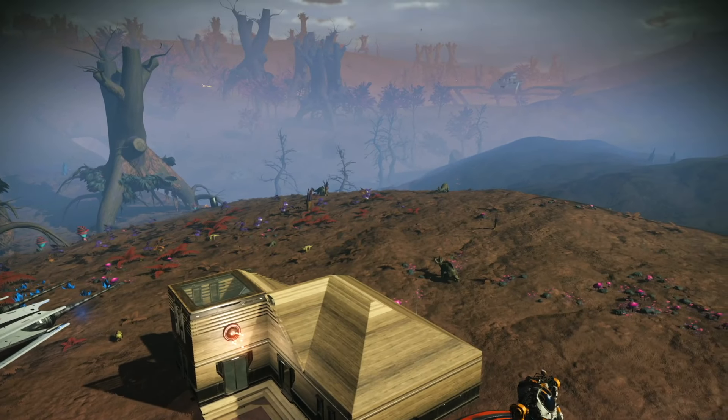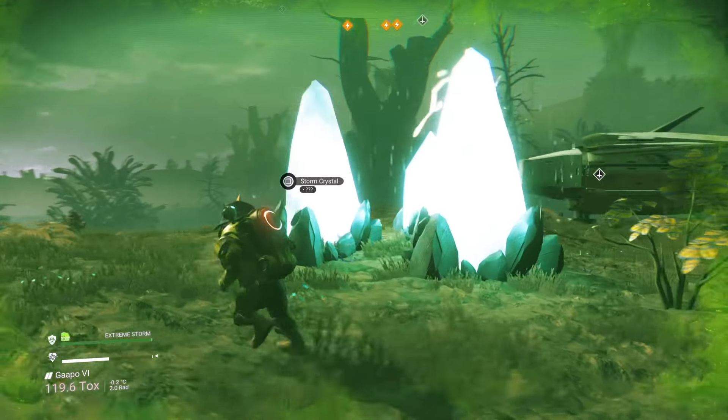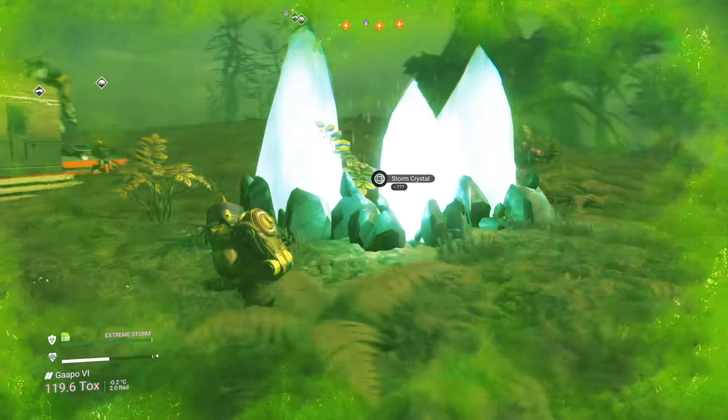Don't worry. I found a nice planet close to anchor point five, and as you can see I put a base right next to a nice batch. This base is really close to a trading post, positioned in such a way that you can just hide out inside and wait for the storm to come in and stick your head out and collect them.